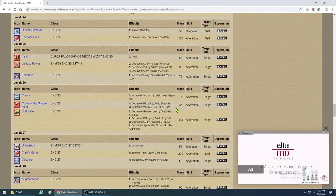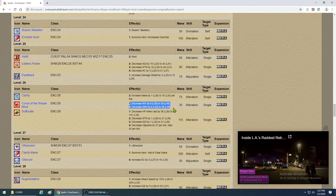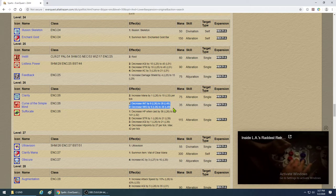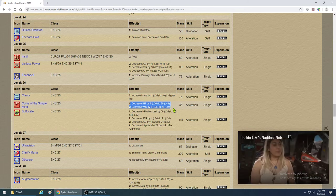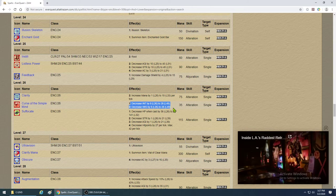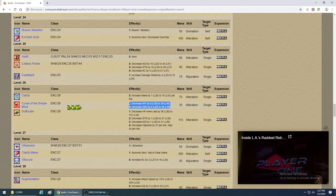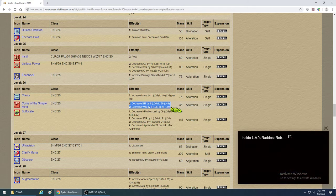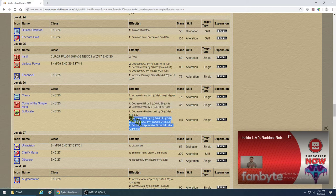Skip Curse of Simple Mind — it does nothing because mobs have unlimited mana. I've charmed a cleric mob in Lower Guk and he never ran out of mana, ever. This is mainly for PvP, but even then it won't do anything. It's totally useless. Suffocate is another DoT — you'll need it if you're going to deal damage. Ultravision — if you're blind as a bat, go ahead and get it.